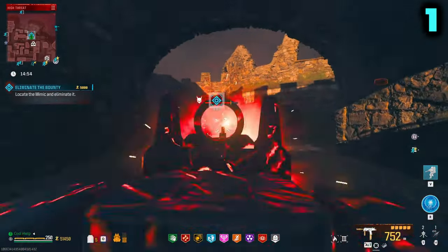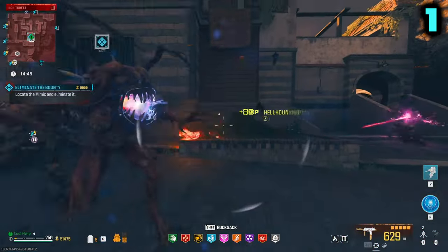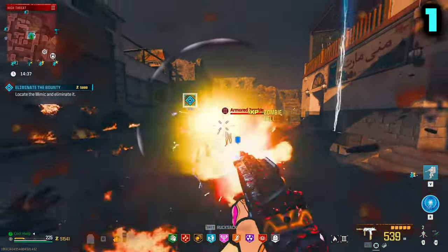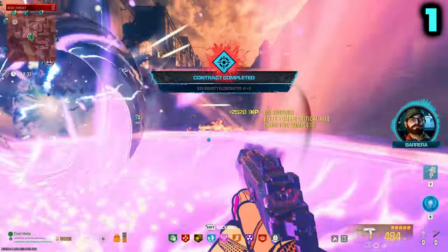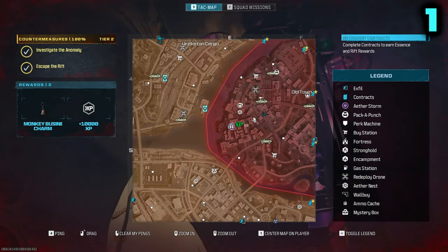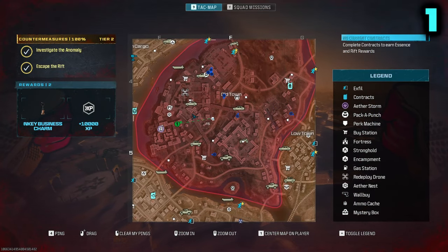I'll let that gun speak for itself. And while we watch this gun take out this bounty mimic, that's where we're going to wrap up this episode. This has been my top five favorite guns to use inside of MWZ. As I said at the start, they may not be the five most OP overpowered things you can use, but they are my favorite weapons for one reason or another. If you haven't done so already, please like the video, consider subscribing to the channel and turn on notifications so you don't miss a video. If you'd like a chance to play with me live on stream, join our Discord — the link is in the description. Thank you for watching. My name is Cole Whip and I'm out.